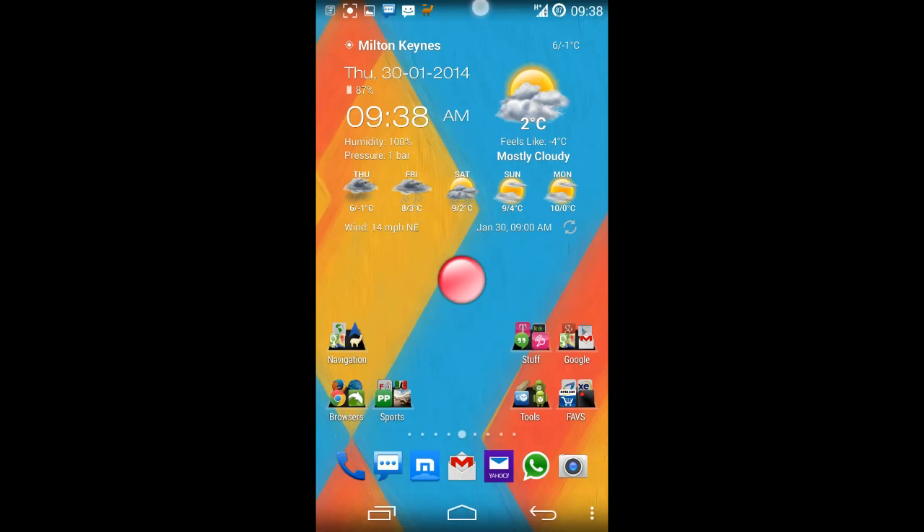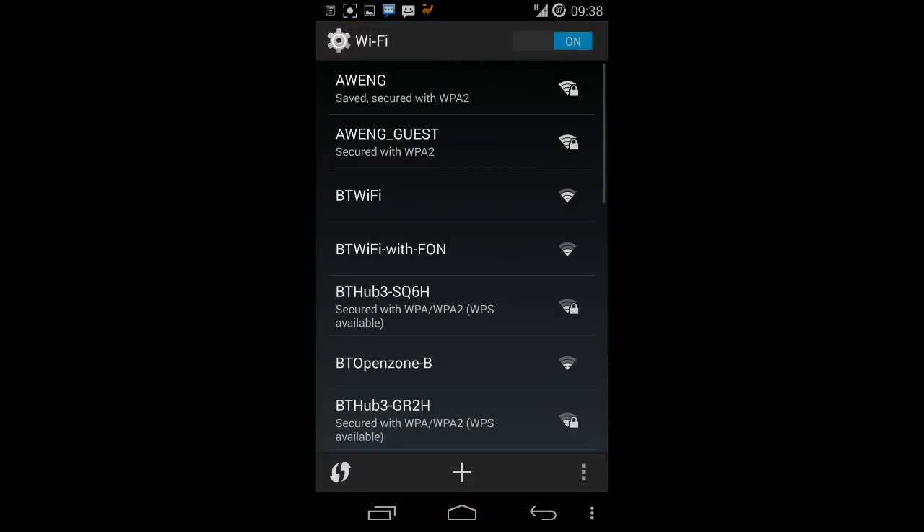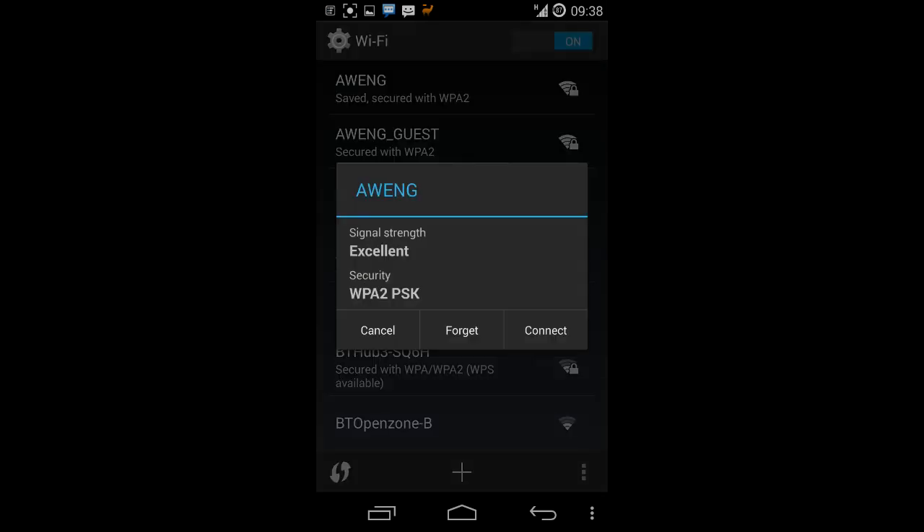Hello everyone, this is Antonio from Random Stuff. I want to show you the Wi-Fi issue in my workplace. If I select Wi-Fi to switch it on or off, as you can see, I get all the Wi-Fi networks which are available. I set the SSID to AWN and I got excellent signal strength, as you can see here.